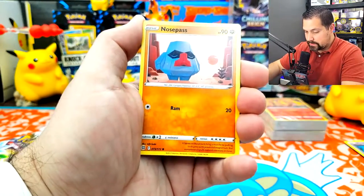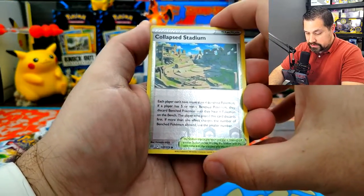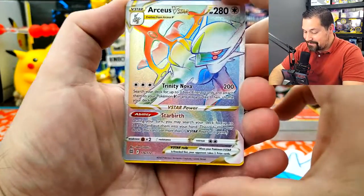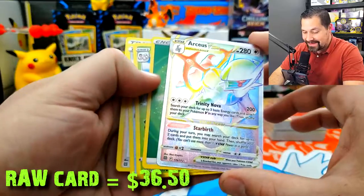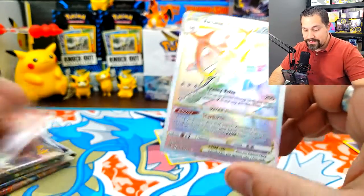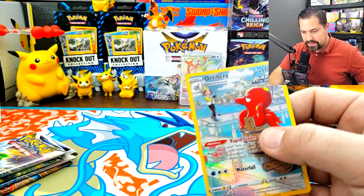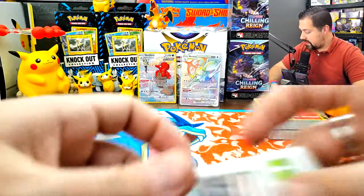Cubchoo, Dedenne, Nosepass, Snorunt, Beldur, Beltoy, Collapsed Stadium. Oh my goodness! Look at that, Team V — Arceus VStar Rainbow Rare! This is the first time pulling it on the channel. Let me toss the rest of that stuff because that is just fantastic. We're going to sleeve up this one and our Octillery. The borders actually look a little bit better on this one than my last one. I love saying that there are multiples of those in my collection now. With that Starbirth as the VStar power — fantastic, absolutely wonderful.